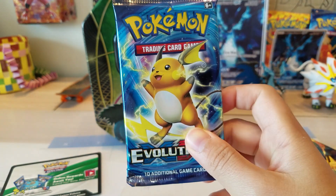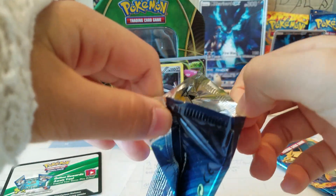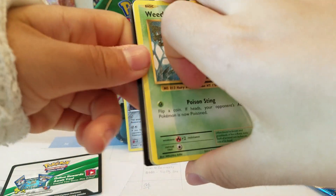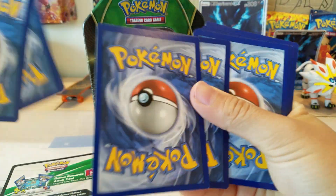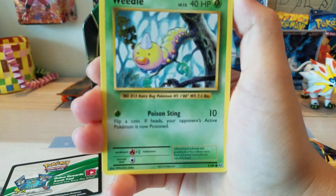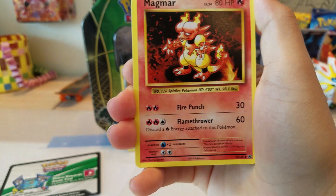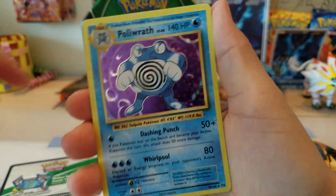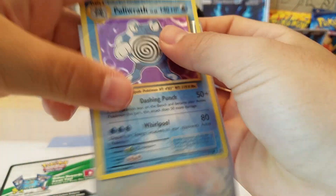On to our two Evolutions packs. Can we pull a Charizard or a Mega Charizard? Let's see. We have a Weedle, Tangela, Ponyta, Doduo, Staryu, Magmar, Evolution Spray, Pokédex, Poliwag. And the Rare is a Poliwhirl Holo. Not the best, but not the worst — I'll take that.